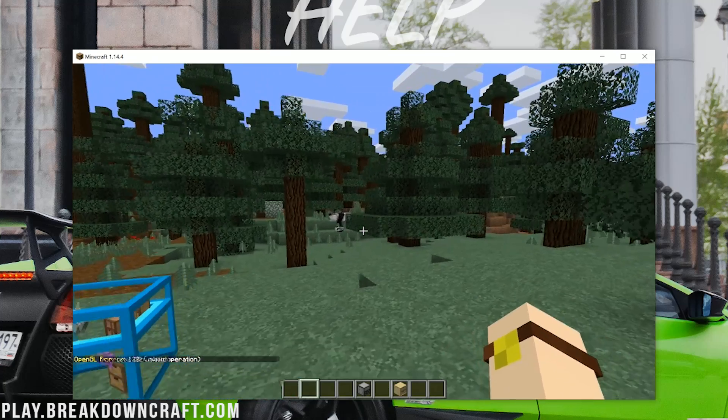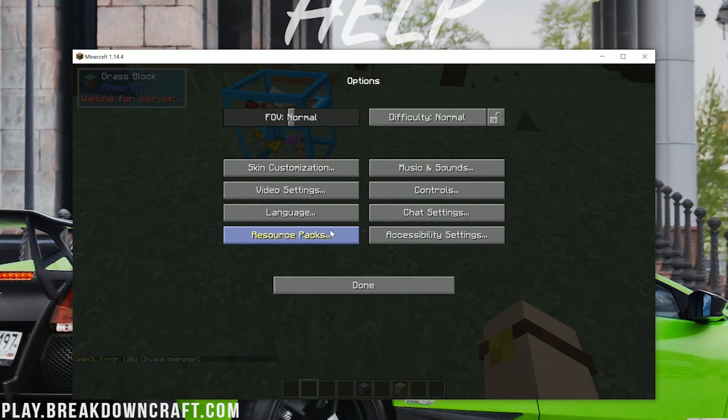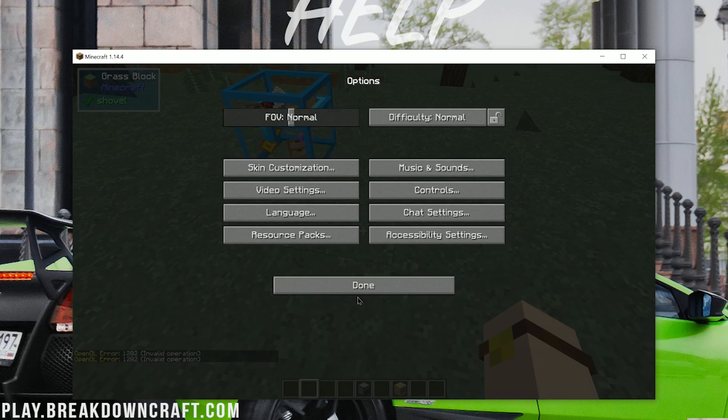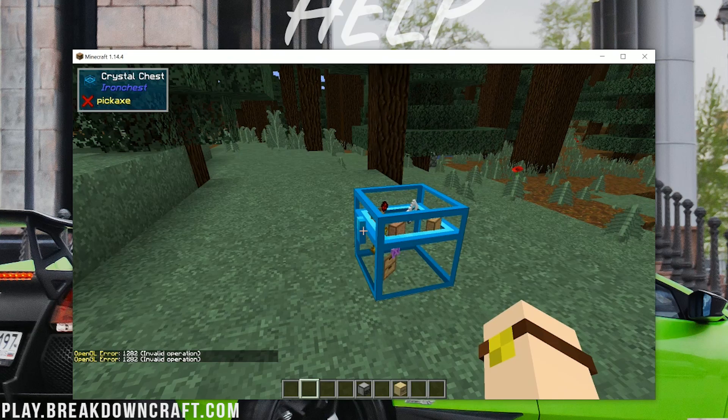By the way, this OpenGL error with Optifine is easy to fix. Go to the Options tab, hit Escape, click Options, click Video Settings, click Other, and you'll see Show GL Errors is on. Turn that off and that'll go away. Optifine for some reason always throws that error on some graphics cards, but it means nothing — it's fine.